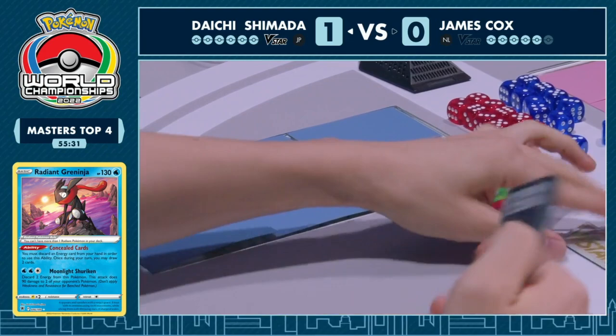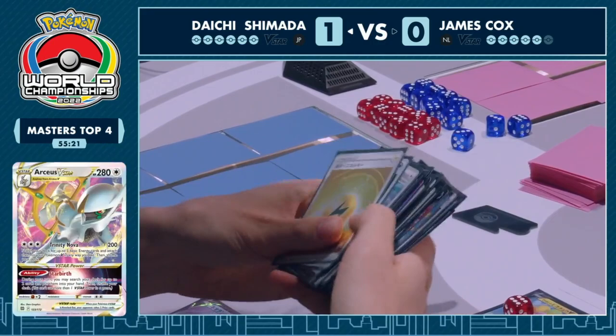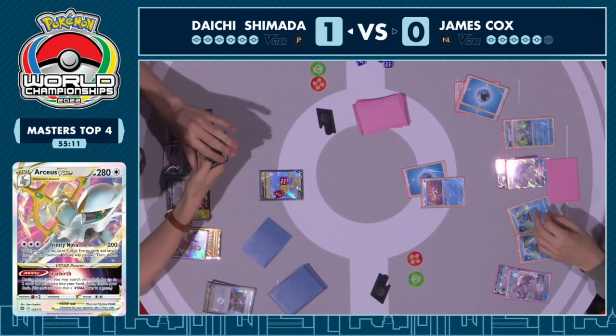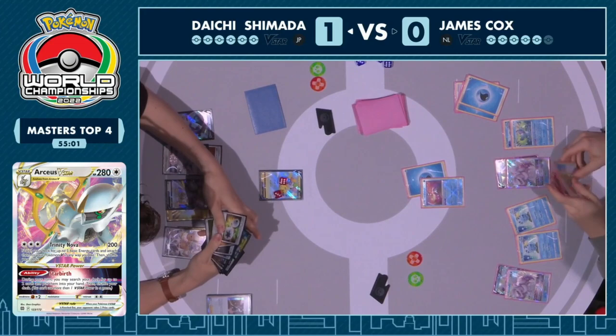Do we see an Arceus V-Star? There it is — Star Birth is going to search some pieces out of the deck. That was the missing piece. Once you're in that dominant position, you play the Arceus V-Star and use Star Birth to solidify advantage. This Eevee was placed down this turn, so we still have one more shot for James — maybe get it up into the active with the Cross Switcher to get that knockout and try to shut down the Jolteon. There is one Ordinary Rod in the deck for Daichi.